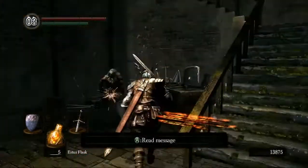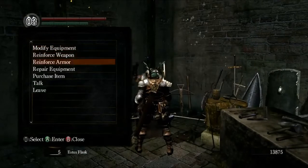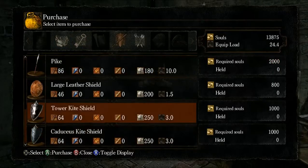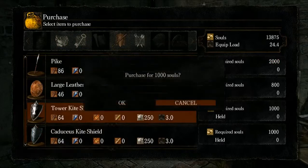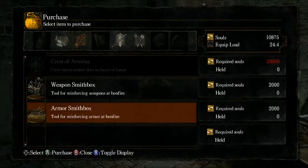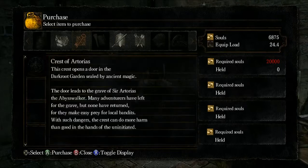We'll just buy a shield from him — either the Caduceus, the Tower Kite Shield, or the Knight Shield. Let's have a look. Also while we're here, we'll buy a repair box, a weapon box, and that's sorted.